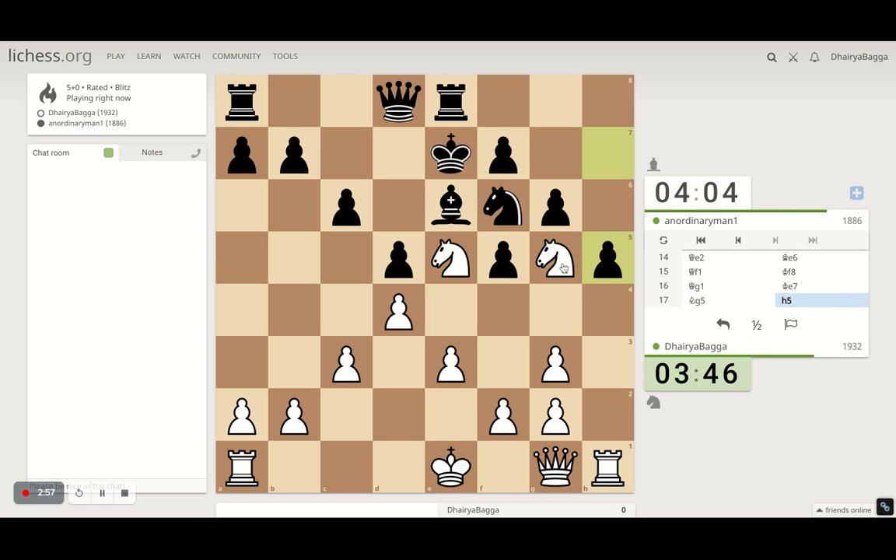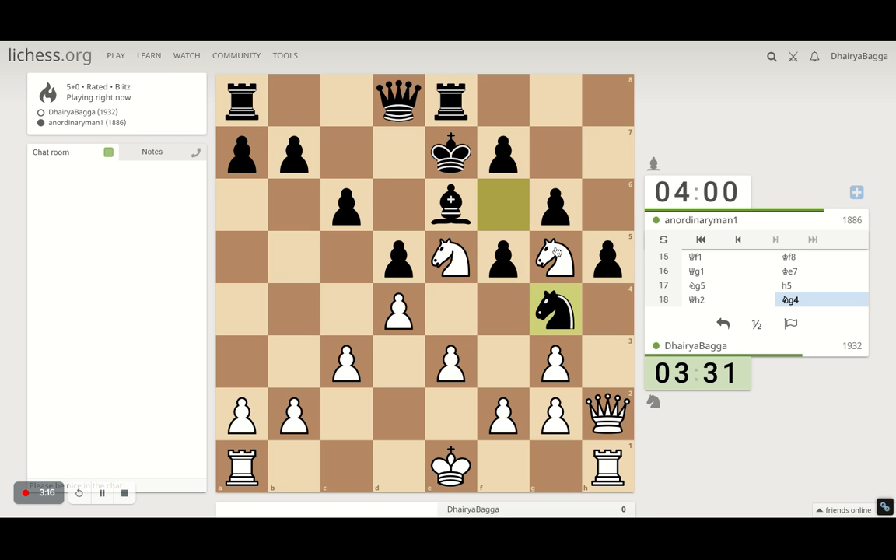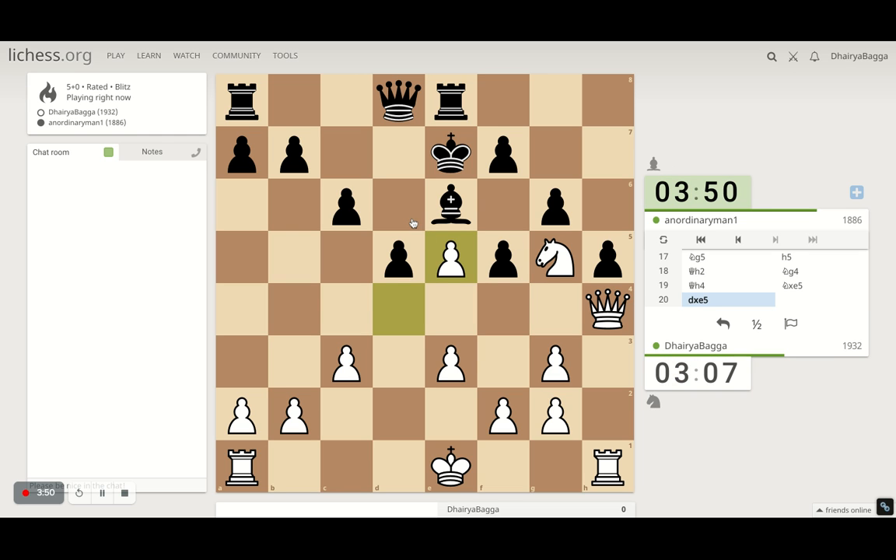He plays f5 now. I've still got two knights — that's a good thing. I've got a tactic here: queen goes to h4 and then I give a discovered attack to the king. He's attacking my knight — I can take, or I can ignore it as well. Let's ignore and go ahead with my plan of the discovered attack next move. Pawn forward could be troublesome but he doesn't. I can take with the pawn now — the pawn is defending a lot of stuff.